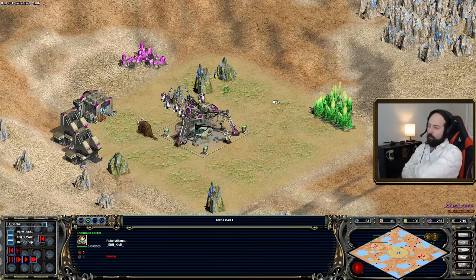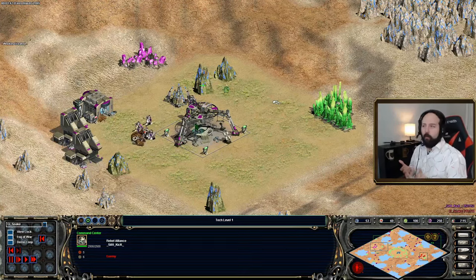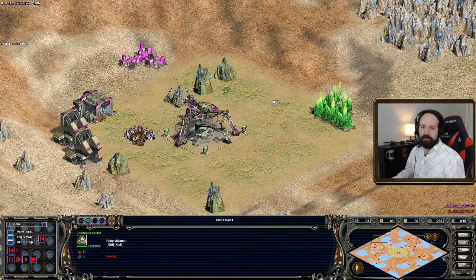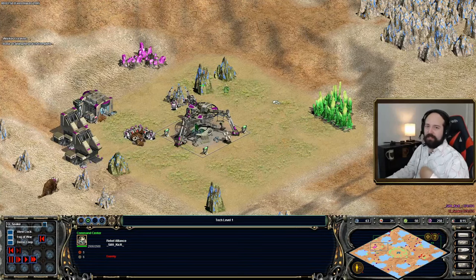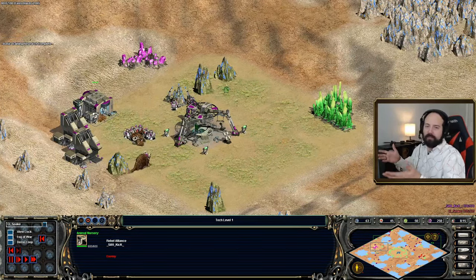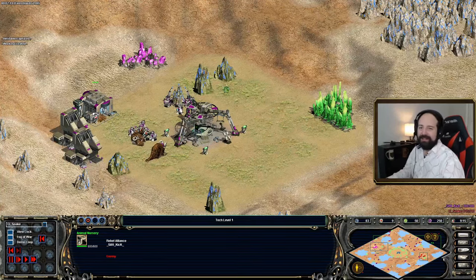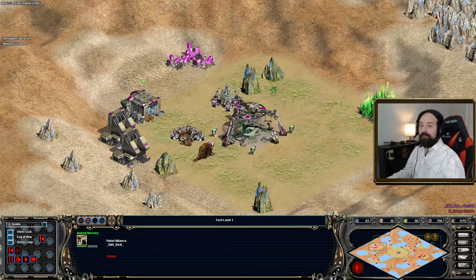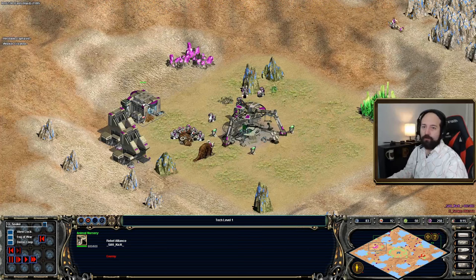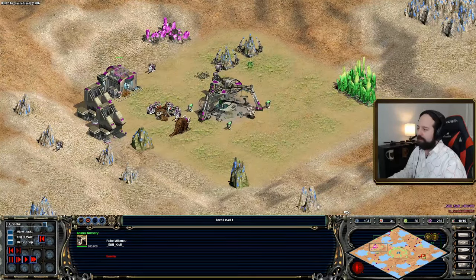One of the reasons I'm really excited to watch this is because I'm guessing you guys are a lot like me — I have no idea what the typical meta play is for Galactic Battlegrounds. I know it's very different from Age of Empires 2. You've got so many different things: power cores, animal nurseries. Galactic Battlegrounds had the mill bonus like two decades before it showed up in AoE 2 DE. You have air power with X-Wings and TIE Fighters, tanks rolling around — it's a very different game.